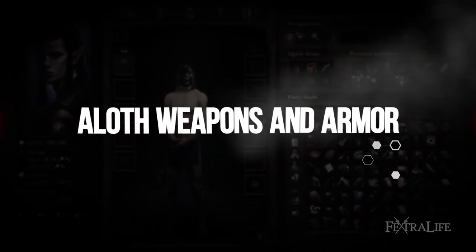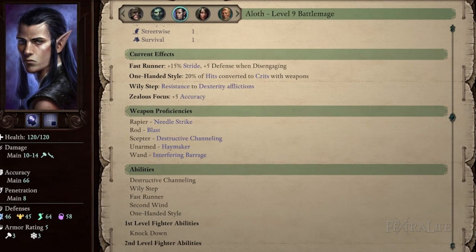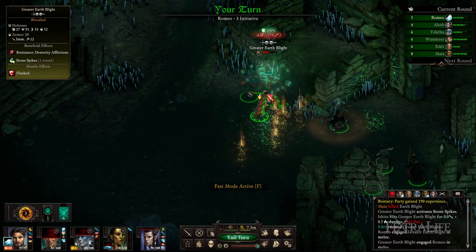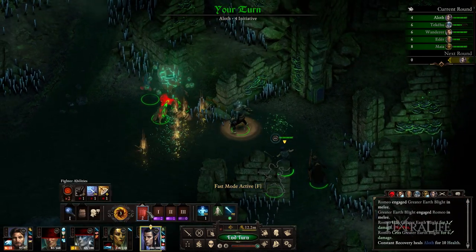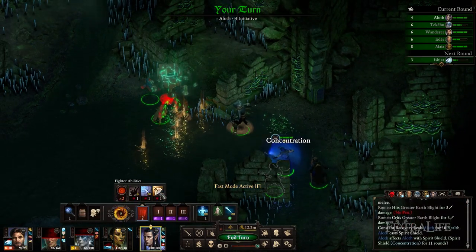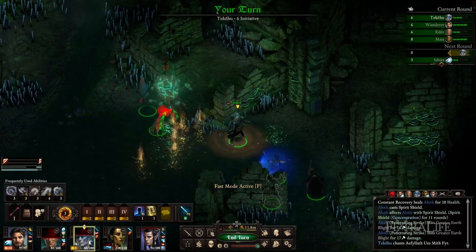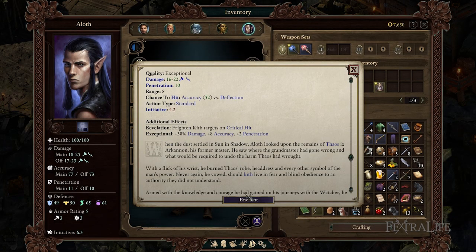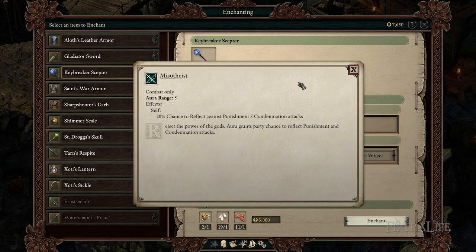Aloth comes with proficiency in Scepter, Rod, and Rapier. The reasons I chose Scepters for this build are several. First, you can increase the damage and penetration they deal through Destructive Channeling, which is healed by Constant Recovery. Second, they are ranged weapons that keep you at a safer spellcasting distance. Third, they can be dual-wielded, which makes the best use of Penetrating Strike. Fourth, all unique Scepters benefit from dealing critical hits, which Aloth is set up to do nicely at 45% chance when fully buffed. And finally, Aloth begins the game with a unique Keybreaker's Scepter, which frightens Kith and can increase party defenses once enchanted.